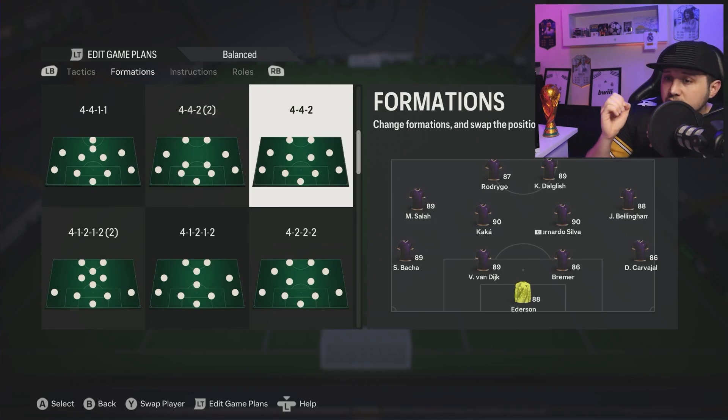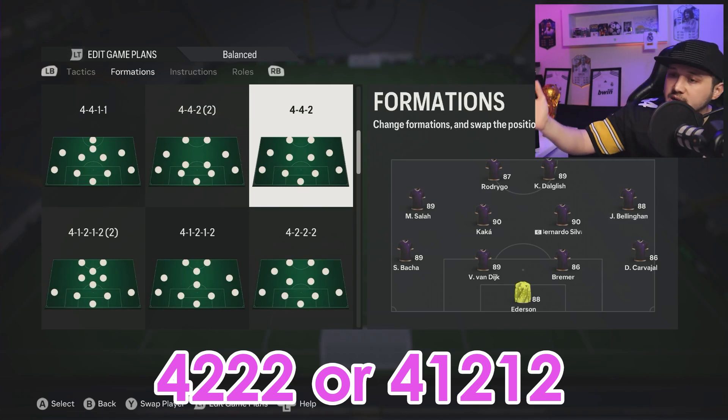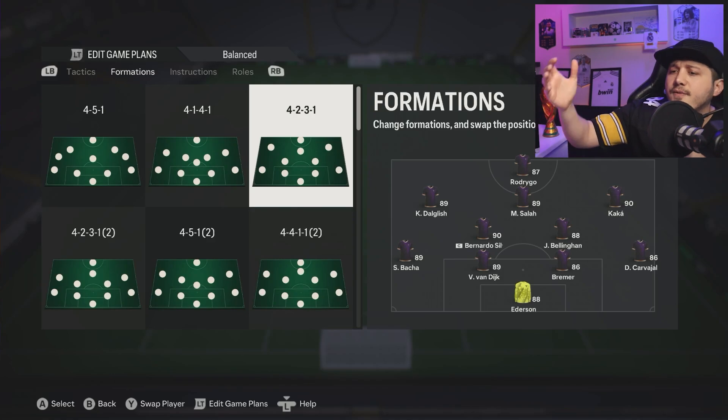Different variations of four-four-two — the formation I hate so much every single year is four-four-two with a diamond (four-one-two-one-two). It kills me every time. A great counter for four-four-two is four-one-two-one-two narrow or four-one-two-one-two narrow — both are fantastic against four-four-two. Give that a go.